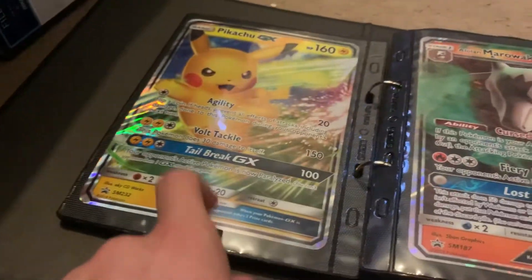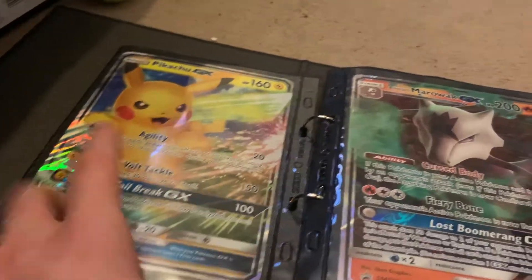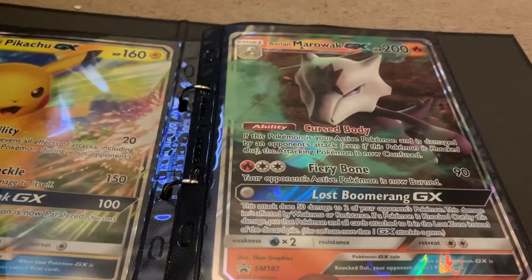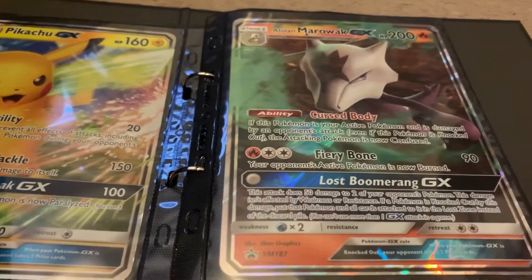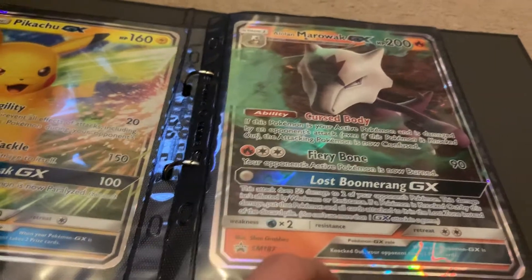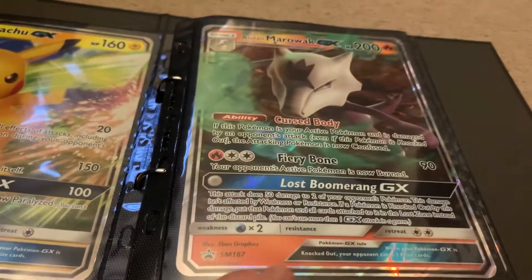Got Pikachu from the Eevee Special Collection with the Pikachu in it — it's a really good box, really good card. 100 damage for free energy is really good. Fire — a little Marowak, opened that ages ago. Got that with the white Kherun box, but I just like the card. The attack is meh at best I think — actually no, Fiery Bone's pretty good.